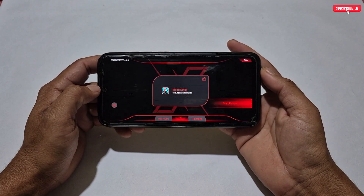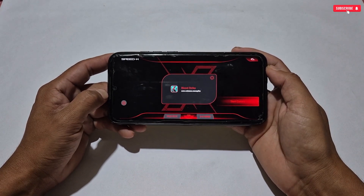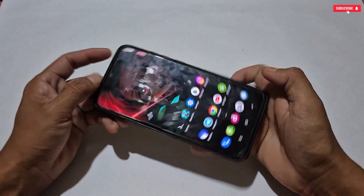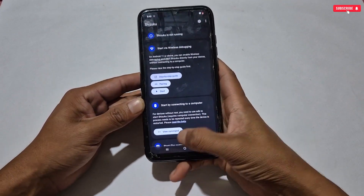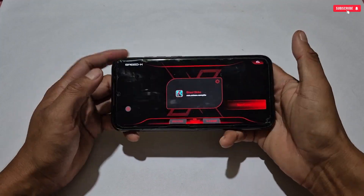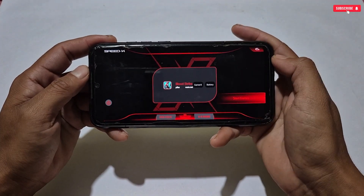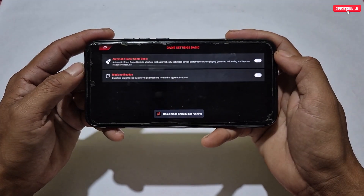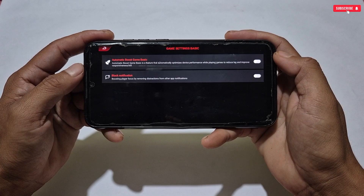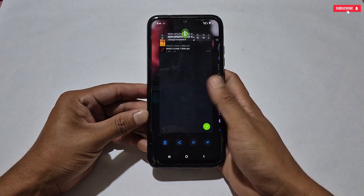First, I'll show you the features available without Shizuku permission. You can see that Shizuku is not running. Going back to the game turbo and tapping the icon shows only two options: Game X and Battery Mode. In the game set, limited tweaks are available, but the game panel can still be used without Shizuku.